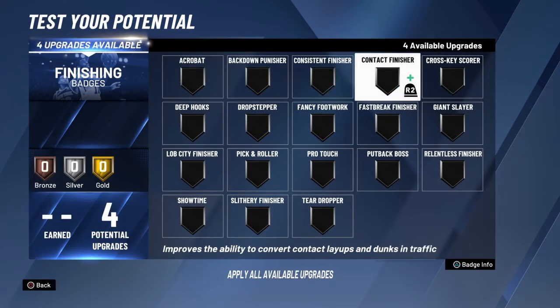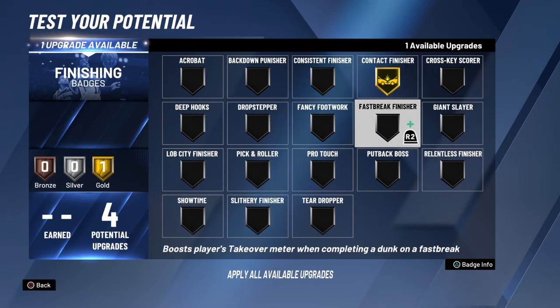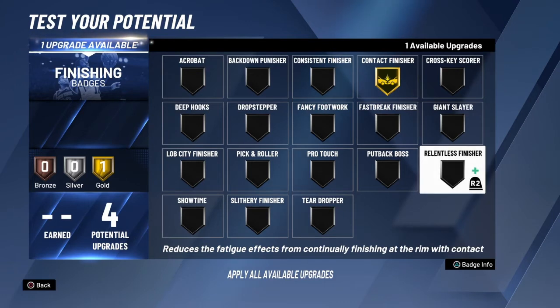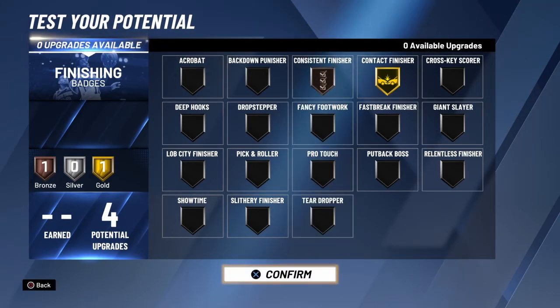We only got four finishing badges. Other lockdown builds I made had like seven or eight, but you really don't need that many — especially when you got contact dunks. I got a lot of clips of bronze contact finisher on my two-way slashing playmaker and it's just banging. You want to go gold contact finisher and then bronze either relentless, bronze giant slayer, or bronze consistent finisher. I'd say consistent because it's better for making layups; relentless is better for helping you dunk on takeoff.